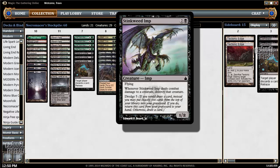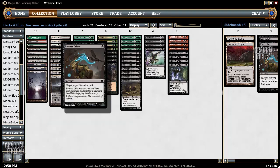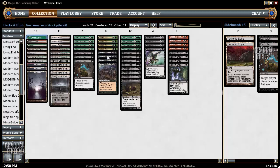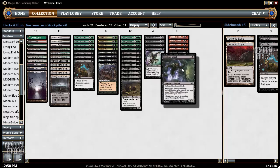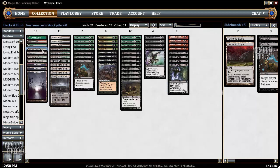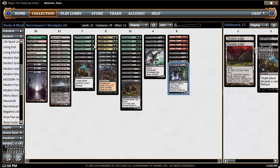Stinkweed Imp we can discard, and it can dredge five, which uncovers a lot of stuff going on. Raven's Crime and Life from the Loam to attack the opponent's hand. Life from the Loam gives us tons of lands in hand, or land creatures, to grow our zombie army. The real exciting draw engine is our Honorary Goblin — or Honorary Zombie — Squee, Goblin Nabob. And Veilborn Ghoul is sweet, because whenever you play a swamp you get to pick it up. But Urborg makes Fetchlands and Golgari Rot Farm swamps, so we end up picking these up multiple times in a turn.